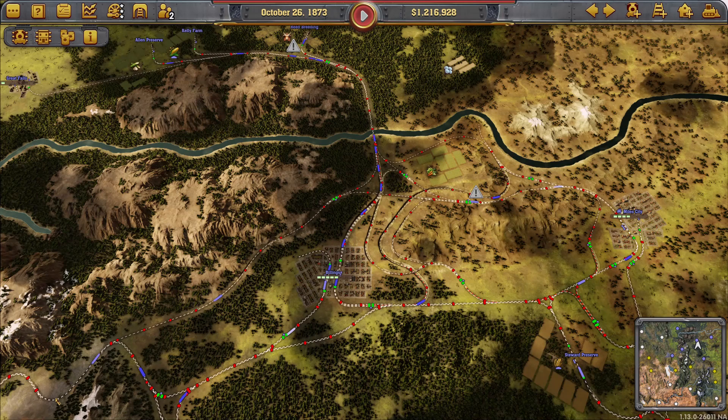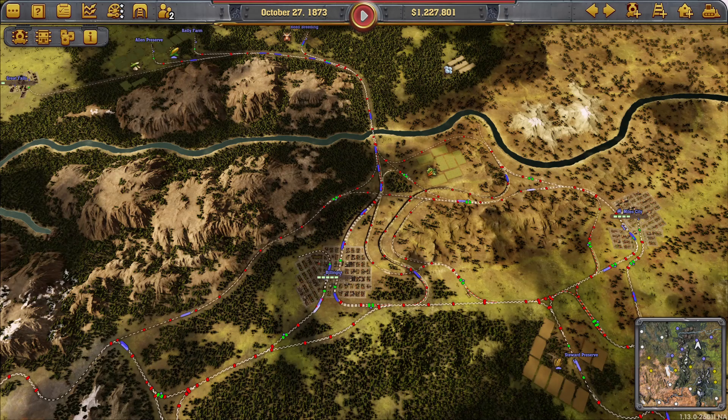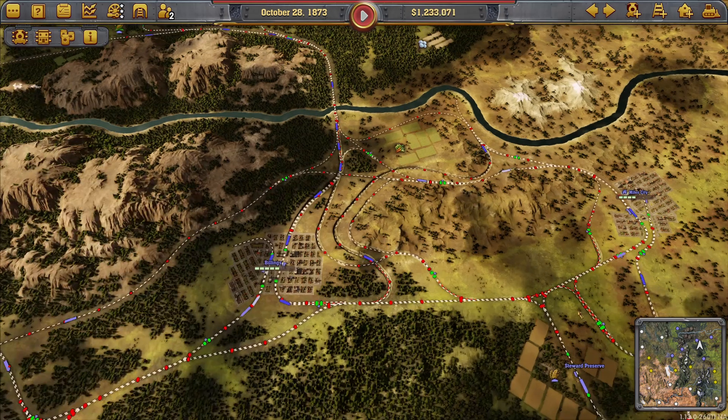I've started to build the third circle. There will be a space left here for a second station in Casper, and this will again be an anti-clockwise circle flying south from Miles City to Casper and then back north on tracks yet to be developed.